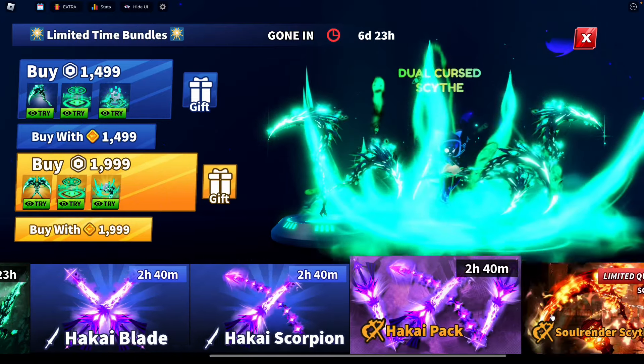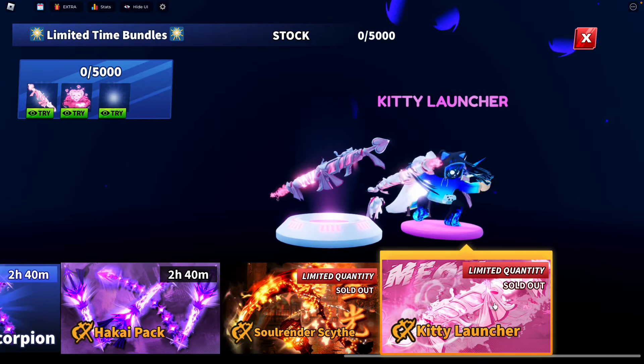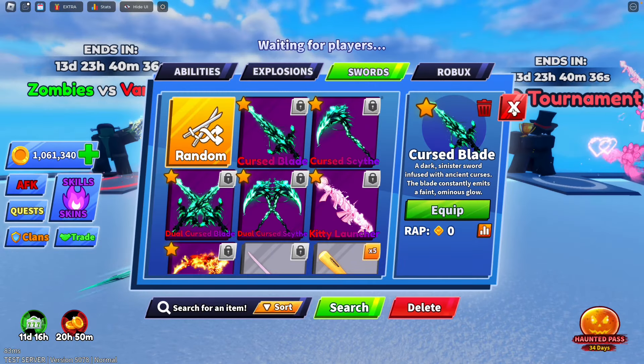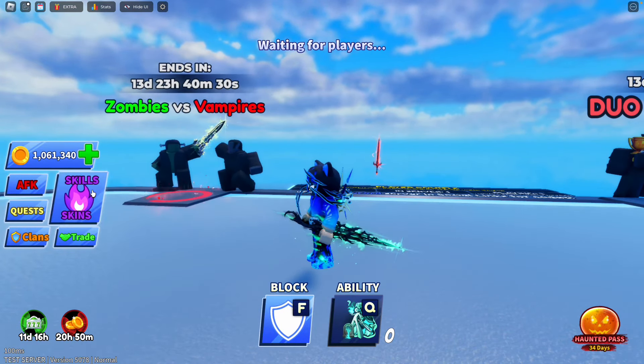Next up, we have the best, most anticipated thing of this update — the new limiteds: the Cursed Blade, the Cursed Scythe, the Soul Render Scythe, and the Kitty Launcher. This is in the test server so they're not sold out in the real game yet. The Soul Render Scythe and Kitty Launcher can only be purchased with Robux.